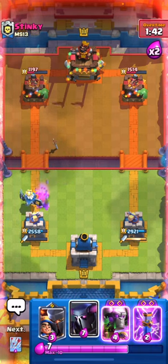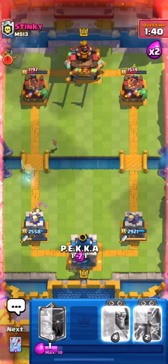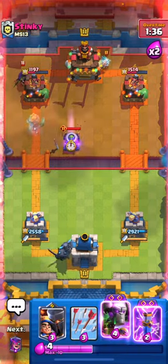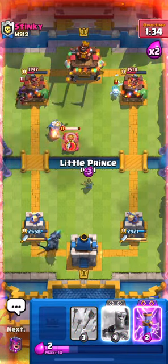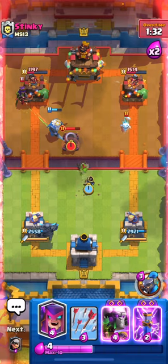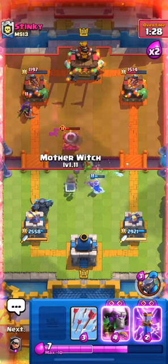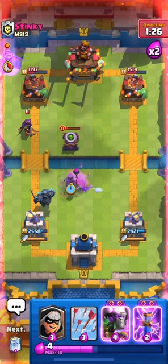We have Evo Zap, so we're going to start a slow push — slow roll him here. We're going to go for the PEKKA in the back and then just wait to see what he does. If he goes for that mortar, he's done. Let's play our Little Prince right here, and because he played his mortar, he's not going to have a way to kite my Evo Battle Ram. So let's play our Mother Witch here.